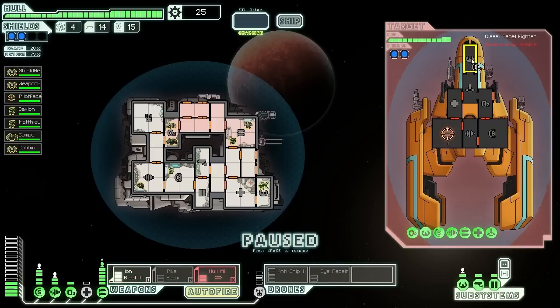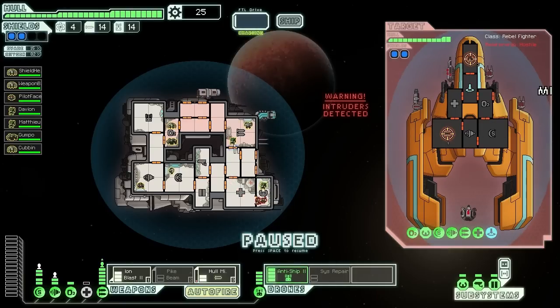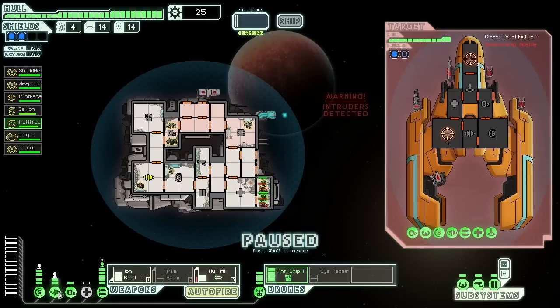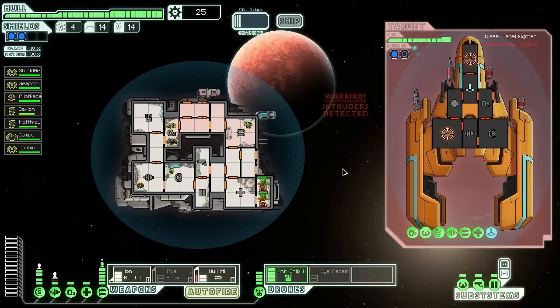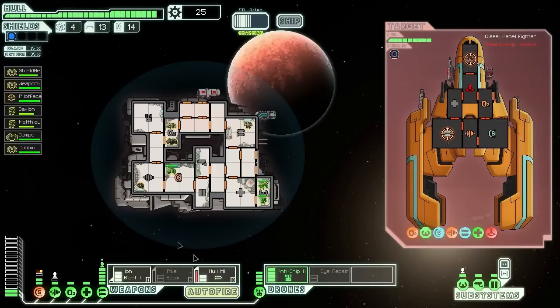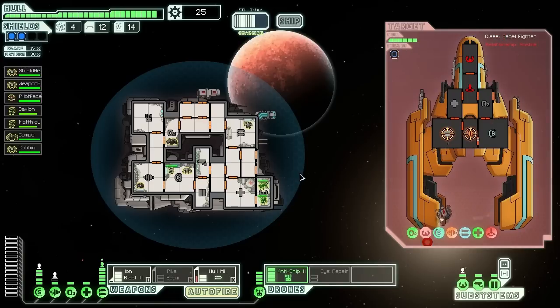We need to turn on the hull missile to start attacking their weapons, and they're trying to get away so let's hull missile their weapons. Turn on the anti-ship drone as well. We got intruders — let's send another Mantis. Two humans versus two Mantises should be no contest. I'm going to power up the med bay because that will make our combat more effective. See if our missile missed — that's no good. Go for their engines. Pilots down — let's hull missile the engines instead. Shields are fixed. Their teleporter is completely offline so they can't board us again.